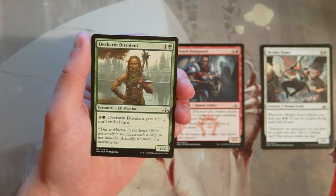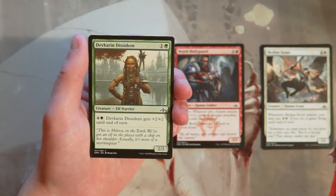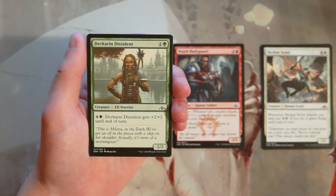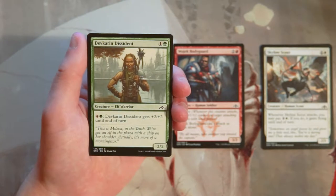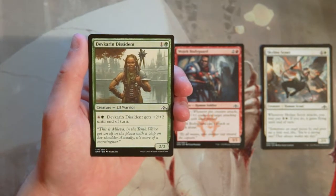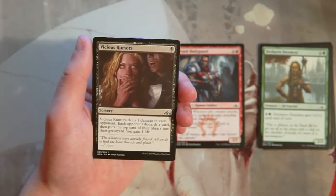Dekaara Descendant is a 2/2 for one and a green. You can also pay four and a green and it gets +2/+2 until end of turn. It's just a solid two-drop — not amazing, but it gives you a mana sink late game, which is pretty important in limited. Mana sinks let you play efficiently and stay proactive. You could even pump it multiple times if you have the mana, potentially making it a 6/6. Not better than the Bodyguard for now.